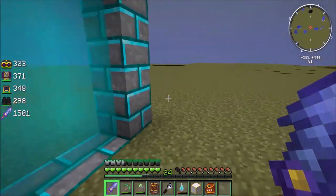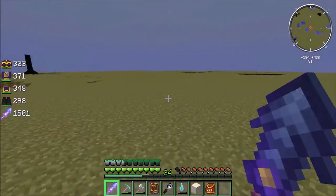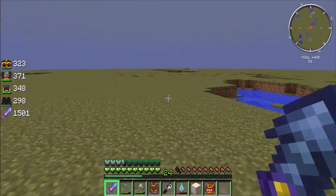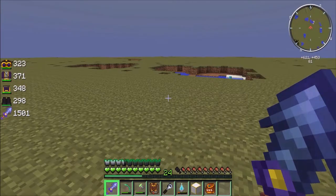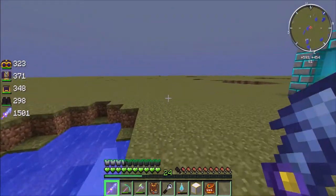And we've landed in our very flat, very open mining dimension. Not much here because there's no mobs. I've actually got F7 pressed right now, and as you can see — no mobs. No mobs can spawn here. Completely un-mobbable. Un-spawnbable.